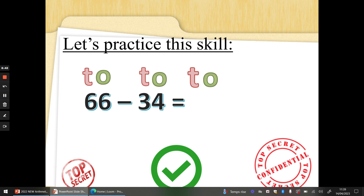66 take away 34. T and O for all numbers. Let's do the 10s first: 6 take away 3 — I know that's 3 straight away. 6 take away 4: four fingers up if you're not sure. 6, 5, 4, 3, 2. So I'll have 3 tens and 2 ones. The answer to 66 take away 34 is 32. You're getting really good at this now, well done.